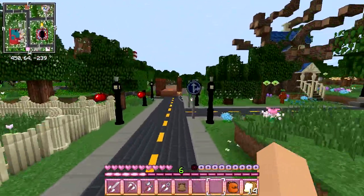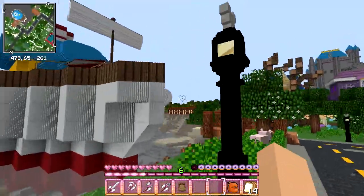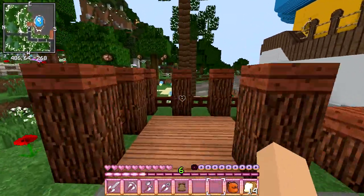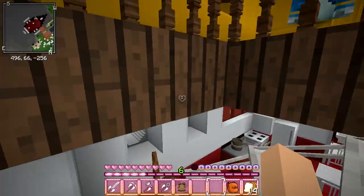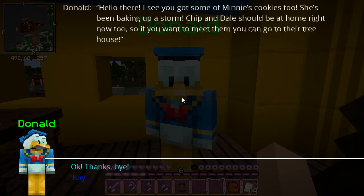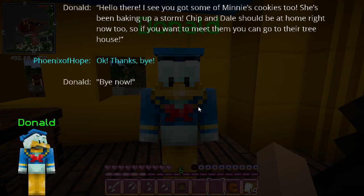Off we go to Donald Duck's houseboat, which is over here. Donald Duck's house is honestly one of my favorites — it's just beautiful and literally it's on the water! Look at the little portholes — that's so cool! I believe he is up top because he is steering the boat. Here is Donald Duck. He says: "Hello there! I see you got some of Minnie's cookies too — she's been baking up a storm. Chip and Dale should be at home right now too, so if you want to meet them, you can go to their tree house."